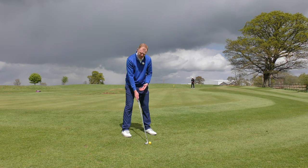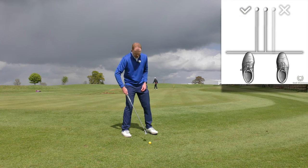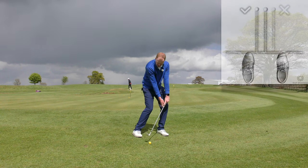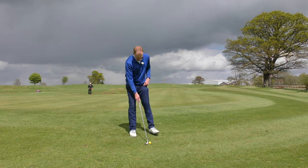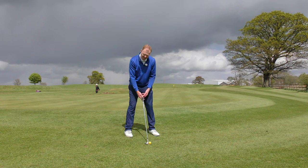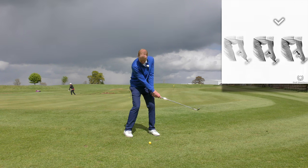The next consideration is playing the ball slightly more forward in your stance — you can see it's ahead of centre here. If the ball is back in your stance, chances are you'll close the clubface and it will have less loft when you hit it, so the ball won't go as high as it should for the flop shot. Play the ball slightly ahead of centre with an open clubface, a slightly wider stance, and slightly lower hands. Lower hands encourage you to use the bounce of the club correctly and use plenty of wrist hinge.